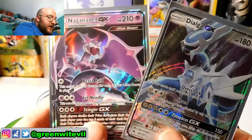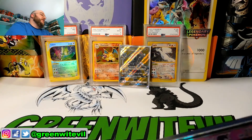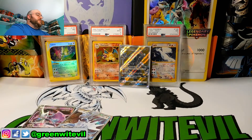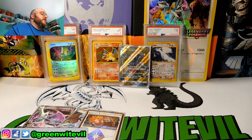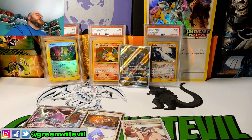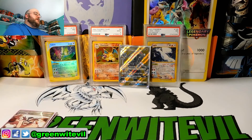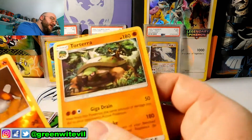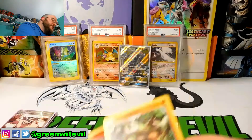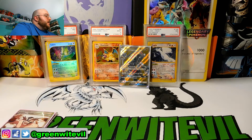That is pretty much it! Forbidden Light looks pretty neat. We got two hits out of eight packs: Dialga GX reprint and a Naganadel GX. From pre-release I also pulled the Lysander Prism card and traded for a full art Crasher Wake. Let me sort out the cards here — reverses and holos go in their spots.